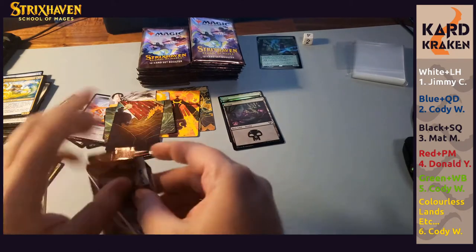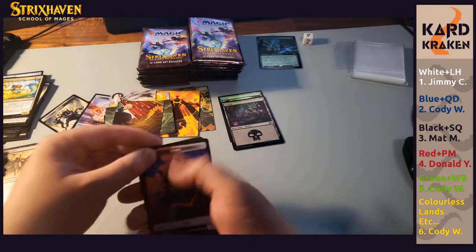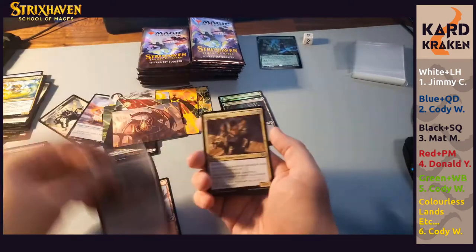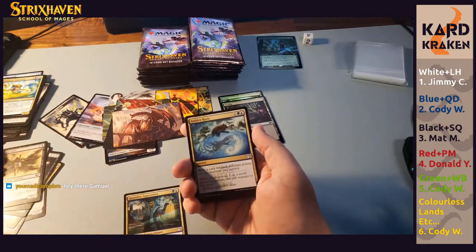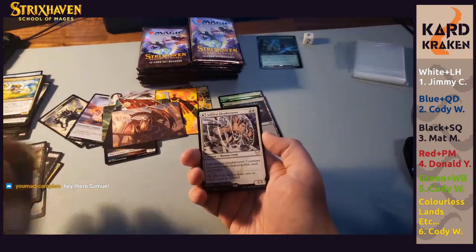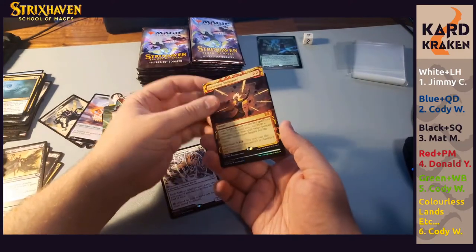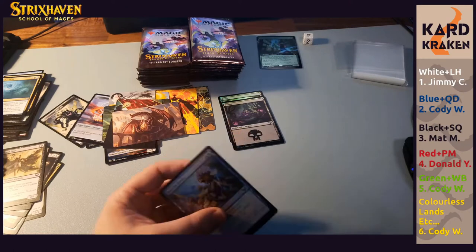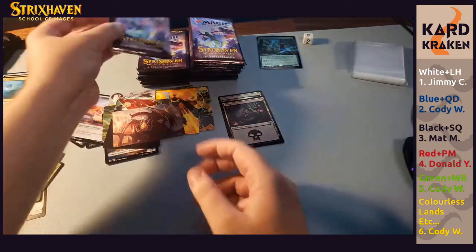We're on our second stack of boosters. I haven't seen a foil signed card — we saw two in the last box. We have a Dragon art card — sign of things to come? Quandrix Apprentice, Golden Ratio, Aether Helix. Beneath it is a rare Selfless Glyphweaver — pretty awesome card, really like that. Beneath it, it's a mythic: Increasing Vengeance, going to red. Foil common Burying in Books. I'm pretty sure there's a mythic in the previous Eldrazi set that looks exactly like it, but I guess it's this card instead.